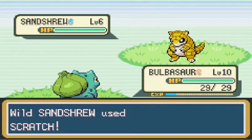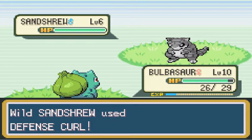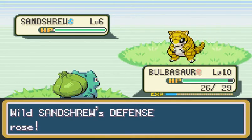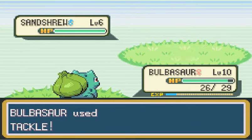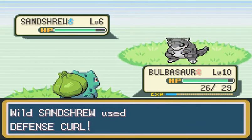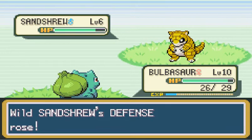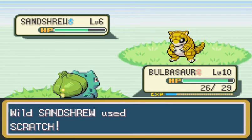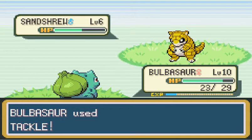I could use a Ground-type, and this Sandshrew is really low-level, which could be a pain because I'm going to have to grind him up a lot. But I don't really care. I love Sandshrew. He's not a very good Pokemon, so he fits this run where I'm not using very, very good Pokemon.